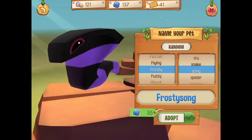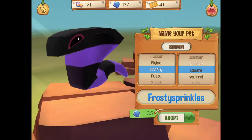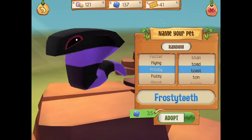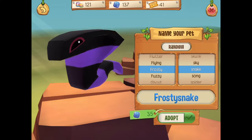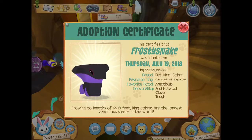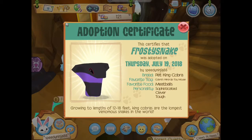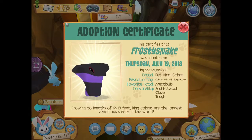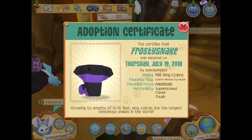Let's use Frosty — Frosty Snake, yeah, finally! Frosty Snake, Thursday July 19th 2018. Breed: pet king cobra. Favorite toy: cobra wind-up toy mouse. Favorite food: meatballs. Personality: sophisticated, clever, and tough. Growing to lengths of 12 to 18 feet, king cobras are the longest venomous snakes in the world.